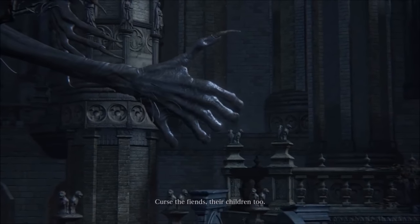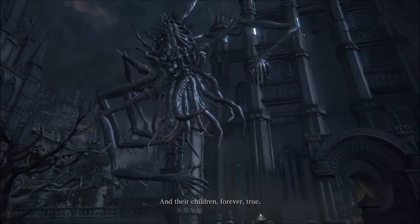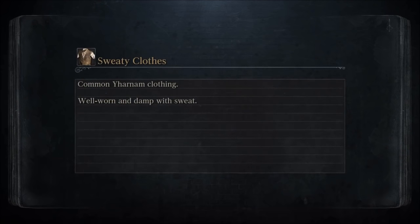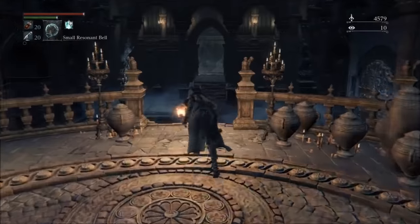As long as you see this cutscene right here, you'll know you've done everything correctly. In case you need a reminder, Vicar Amelia is the wolf reindeer goat thing. It's recommended you fight her immediately after Father G — I call him Father G because I can't pronounce his name — the second boss, the one affected by the music box. You don't have to fight her next; you could fight the Blood-Starved Beast. But Vicar Amelia is definitely the easier boss, and the game kind of expects you to fight her next, so technically she's the third boss.